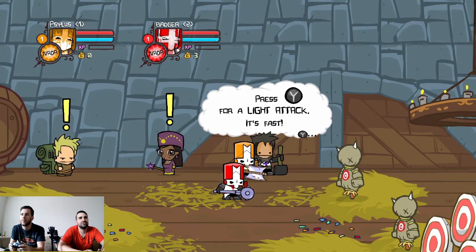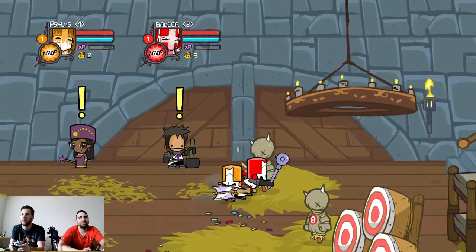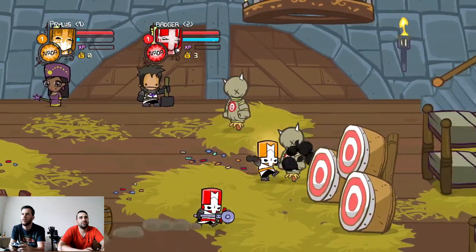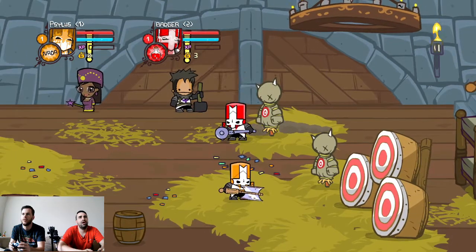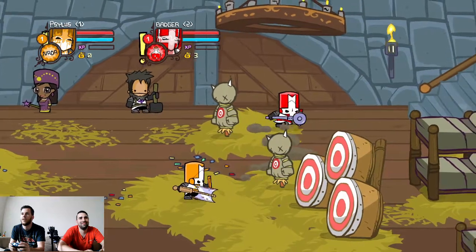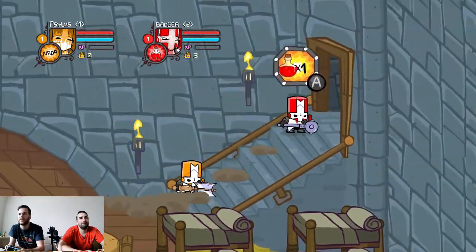Y is a light attack - really fast - and X is heavy. If you hit X twice it gives you a nice combo. You can use your shield with L. If you hit L it'll show your item. I apparently have an item and A is how you use items. I have a little potion up there - probably a health potion. You ready to jump in?